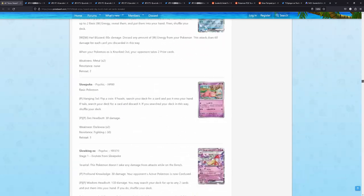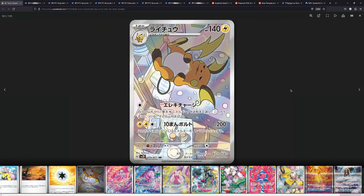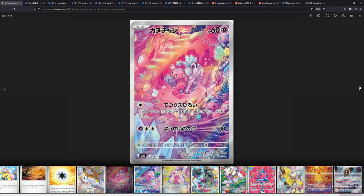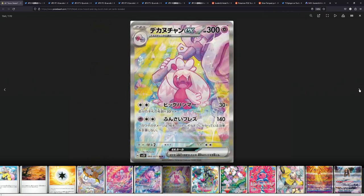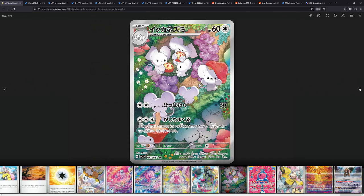Let me show you the secret art rares from Clayburst. First of all we have the Raichu — this looks super, super cute, I really like this. We also have the Tinkaton evolution line: Tinkatink, Tinkatuff, and Tinkaton. This looks really nice. Here is the Grafaiai by Oswaldo Kato — he knocked it out of the park with this one, this looks really nice. We also have a Maushold art rare — I've completely forgotten about this one, but it's pretty cool as well. And we also have the Flamigo, which also looks really nice.